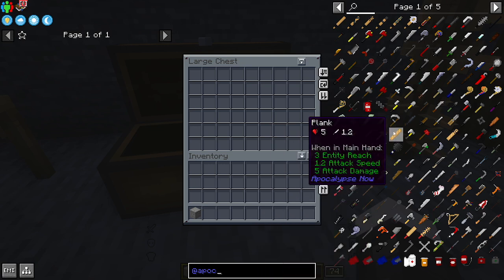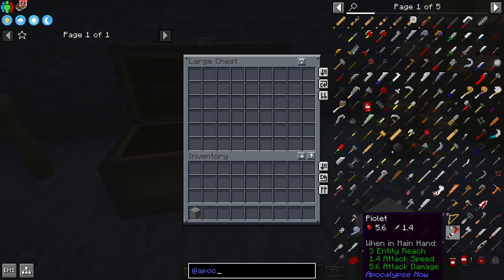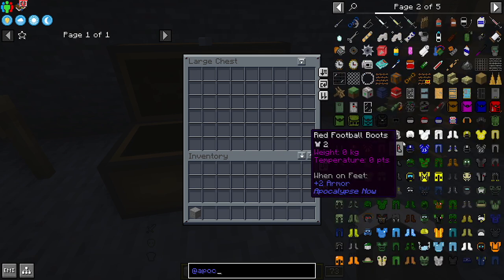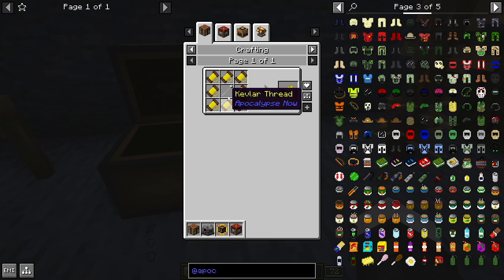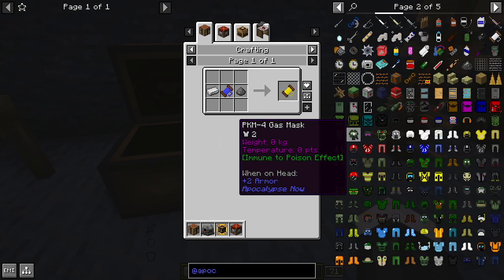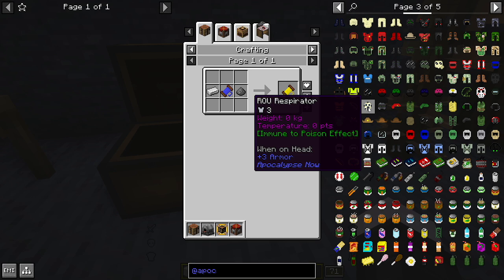There is a ton of melee weapons, and I think there are a few throwing weapons too. You get these from going into different structures, same with the weapons and armory — they're basically in the same category. You've also got Kevlar, and you craft that through this component right here.